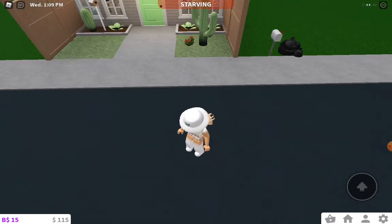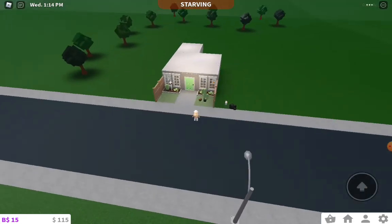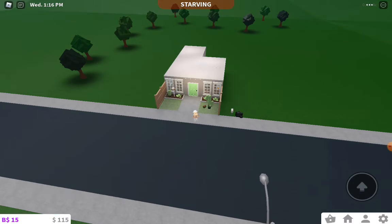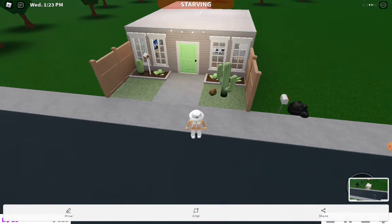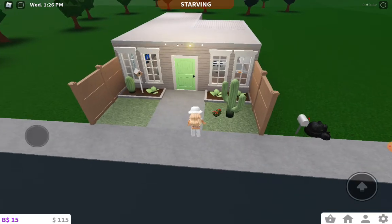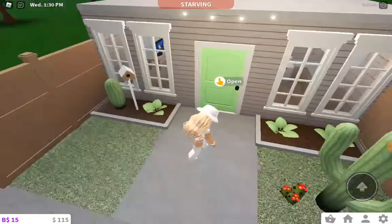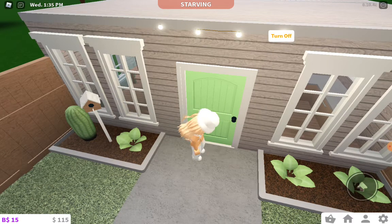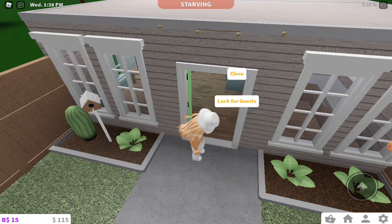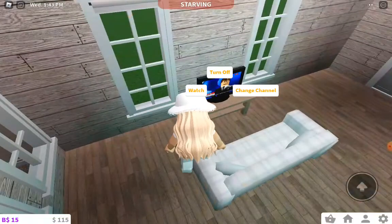Okay, so this is my house — it's very small, but it's just a family home, so it doesn't have to be big. Over here I have a couple of plants, a bird's nest, this mint green door, and a few LED lights up here.